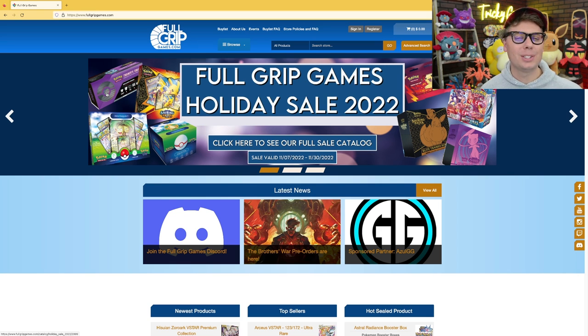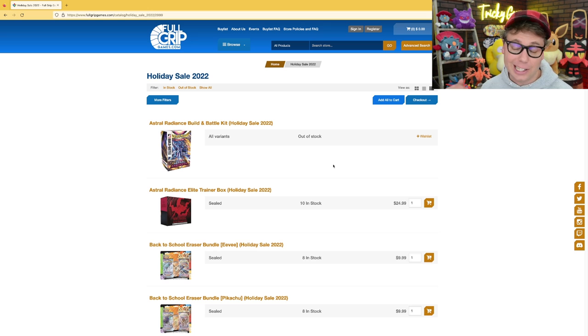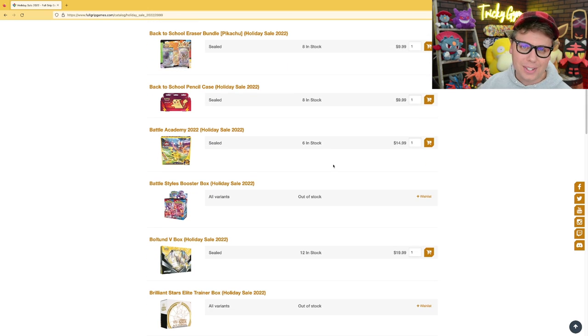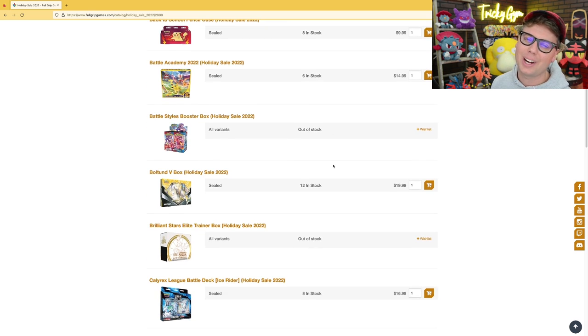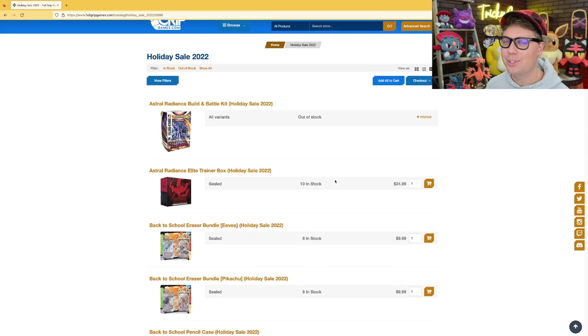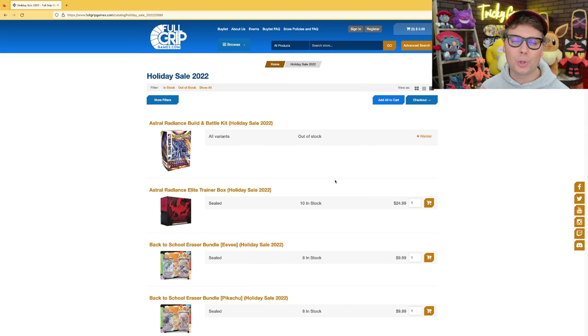I'm stoked to show it off in action, but before we get to it, let's head over to FullGripGames.com. The 2022 holiday sale is live now. We've got huge discounts on sealed Pokemon TCG products like Elite Trainer Boxes, Collection Boxes, and even Booster Boxes. You won't want to miss out, so make sure to head over to FullGripGames.com and check out all the amazing deals. Thank you so much for shopping at FullGripGames.com — shopping there directly supports the content I create here on Tricky Gym.